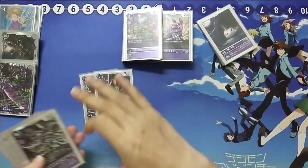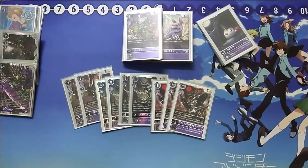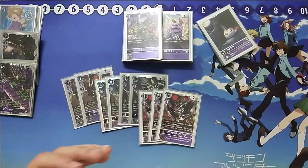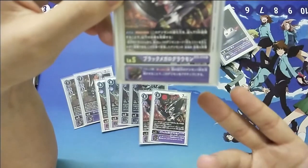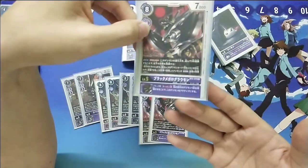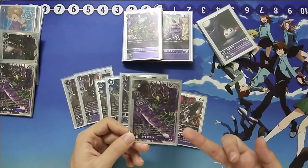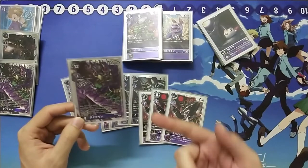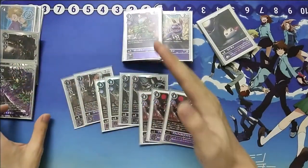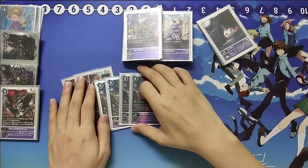At level 5, we play 2 Rebellionmon, 3 Skull, and 3 Black Mega Gromond. Mega Gromond helps with board presence, and you want him for his ESS skill — once per turn, by sacking one of your units, you can re-stand one of your Digimon. So going in with Titamon at 14k and 2 security checks, with a re-stander he swings twice, hitting for 4 security checks total, wiping out the opponent's security much faster than before.